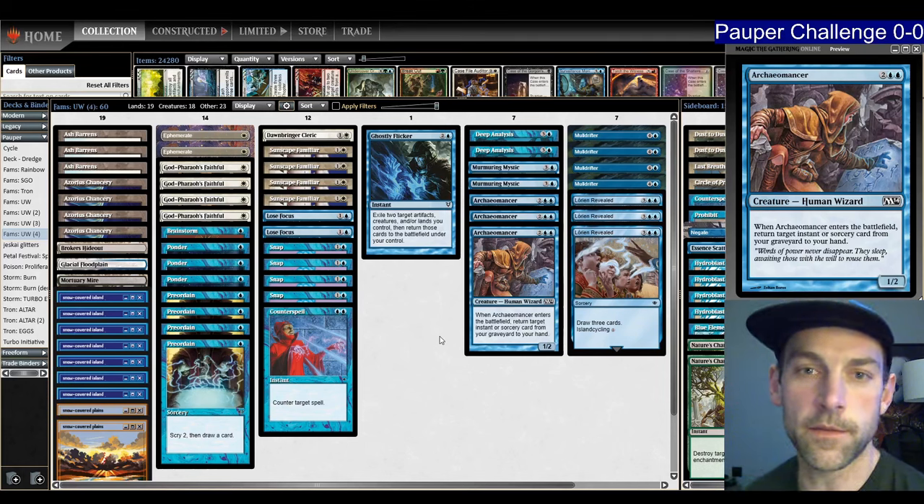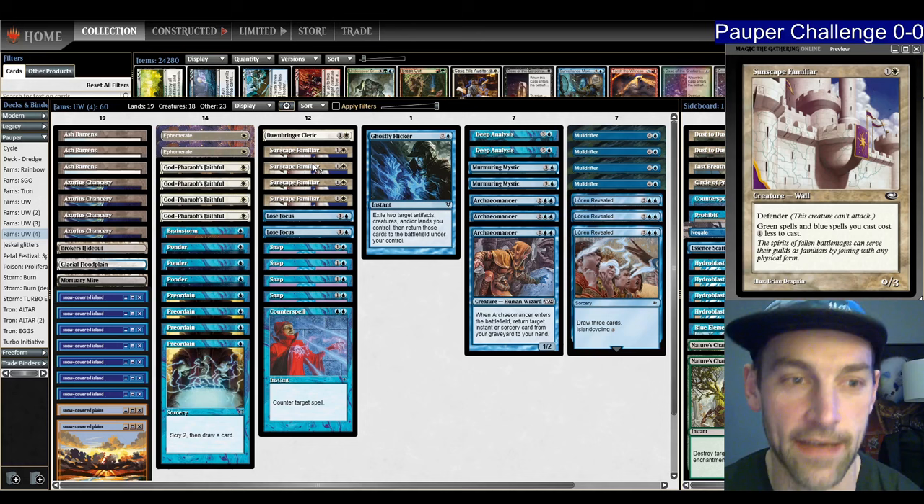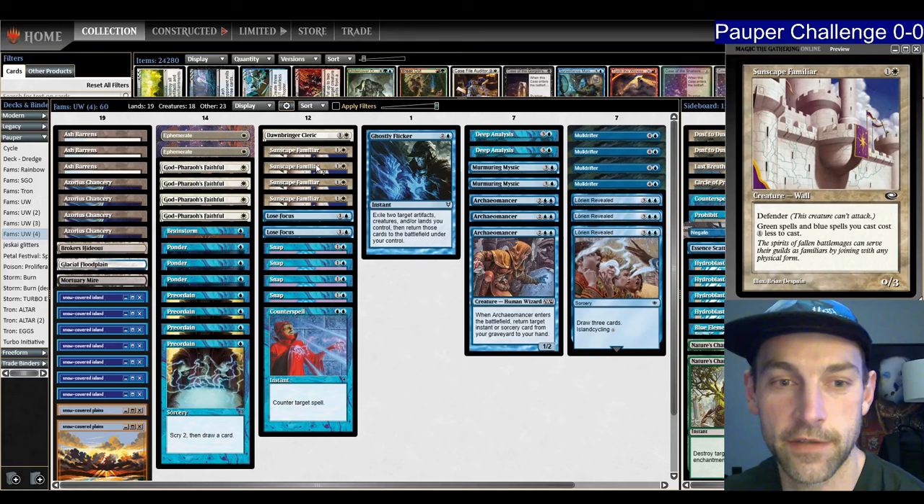Hello and welcome to another pauper video. Today I'm playing Blue White Familiars. That's Sunscape Familiar making green and blue spells cost one less to cast. These cards are awesome. Familiar makes everything cheap and I have a bunch of cheap spells, and I'm going to be playing my Murmuring Mystic style build.